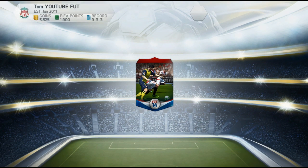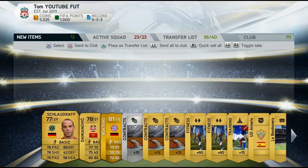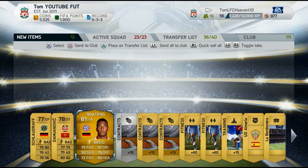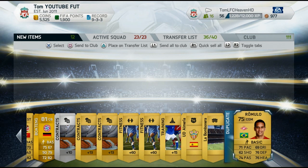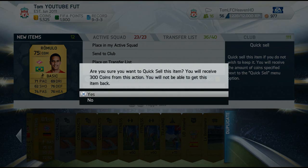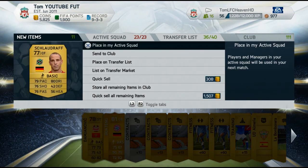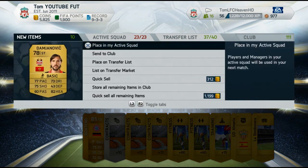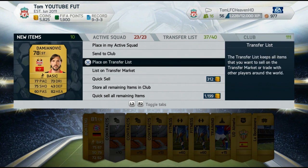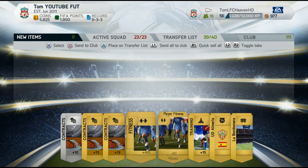After this video there will be an Ultimate Team Road to Liverpool series episode coming up, and there will be some epic rage in that video, so make sure you don't miss that. In this pack we get our highest rated player so far — Jerome Boateng, the centre back from Bayern Munich. He goes for 4000 coins, so I think I made back the pack price. I was pretty happy with getting Jerome Boateng, he's an absolutely beast centre back.